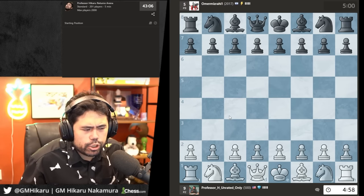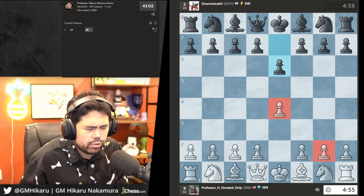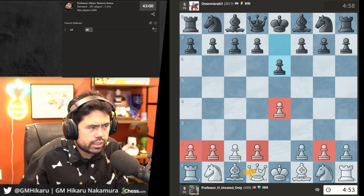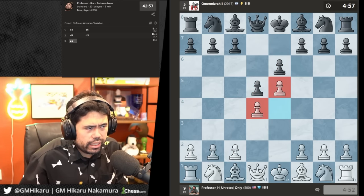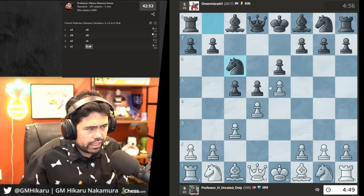For best ways to learn endgames, there are many endgame books — there's a Silman book. By the way, rest in peace Jeremy Silman. I'm going to play d4 this time. At the beginner level it's best to play the Advanced French generally.